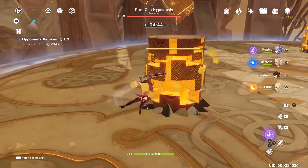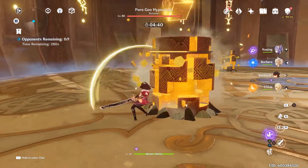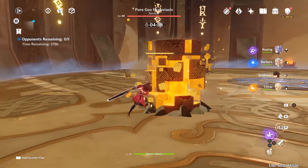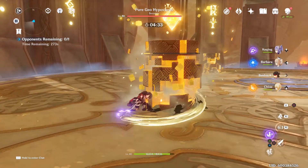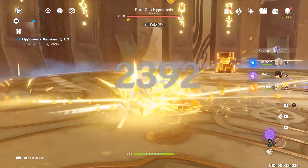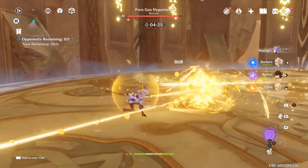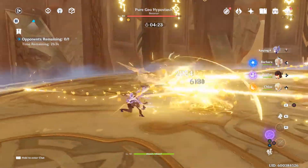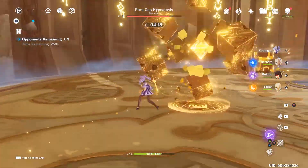The first thing I did was go to the blind spot of all the other pillars, because while you're attacking one pillar, all of the other pillars are actually going to shoot you with Geo attacks. Everything Geo works here — so if you have Zhongli, Noelle, Ningguang, or the Traveler, you can use their Geo constructs or shields to basically block the attacks from the other pillars.